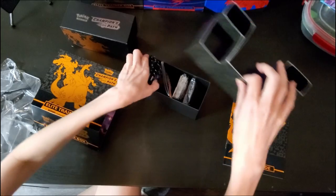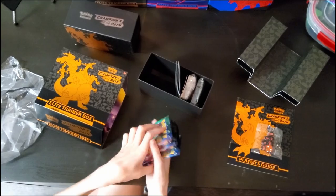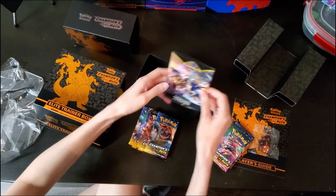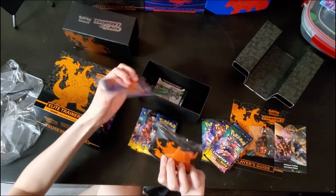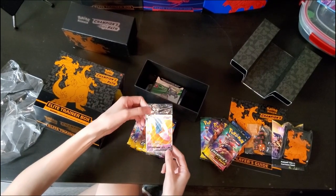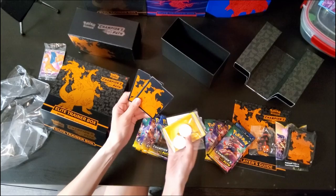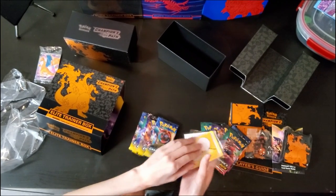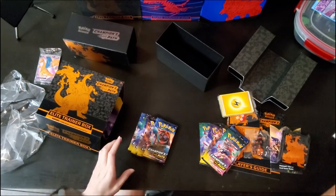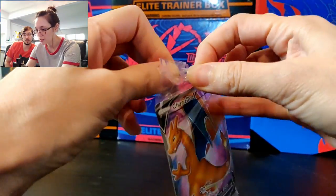Inside the box, we've got our Halloween-themed dice, 10 booster packs, a little guide, sleeves, and here's the Charizard V that comes in all the Elite Trainer Boxes, some dividers, some counters, energies, and a booster box code. Alright, first off let's get into this Charizard V card.